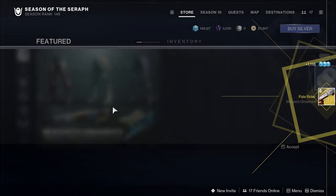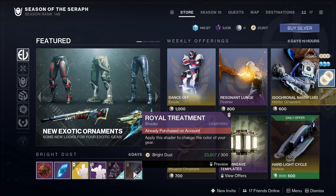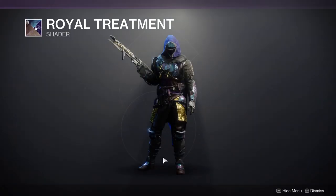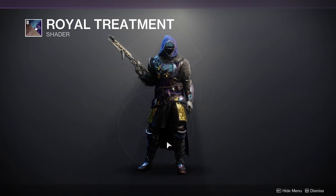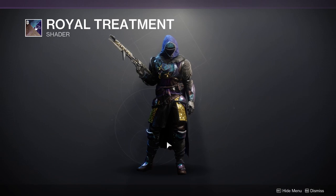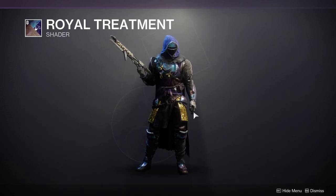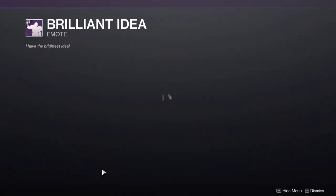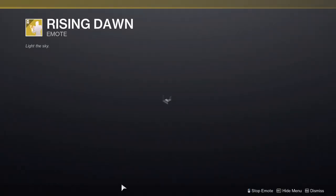This is actually my first time looking at Eververse today since I was at work. I highly recommend you pick up Royal Treatment — this shader is super dope, one of my favorites. It's a great purple and gold. It's especially good if you have the void armor from Witch Queen, because that armor is actually wearing this shader, which is a nice bonus. We also have Harpy Entrance, Brilliant Idea, and Rising Dawn.